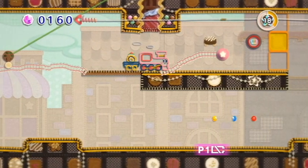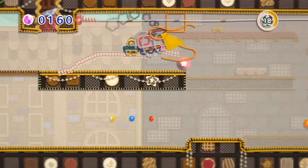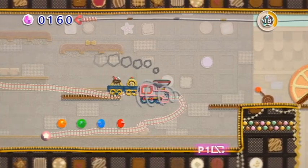Oh, there's a treasure right here — an ottoman. And this is another carriage thing for the train.